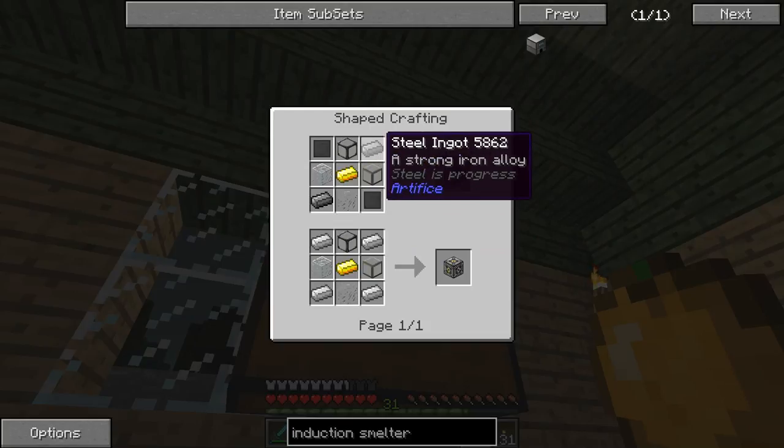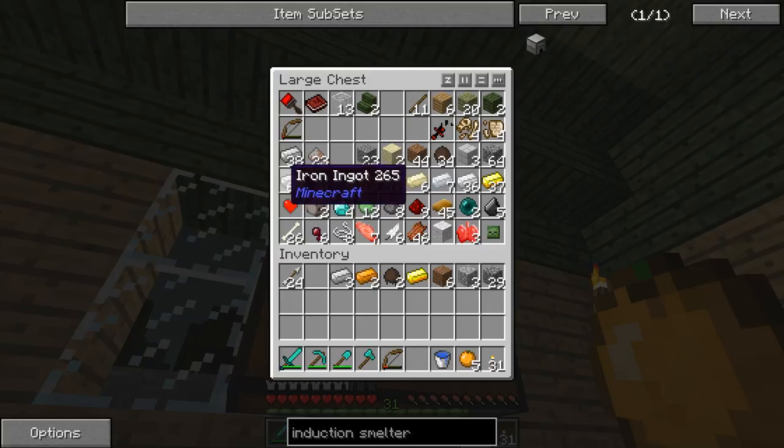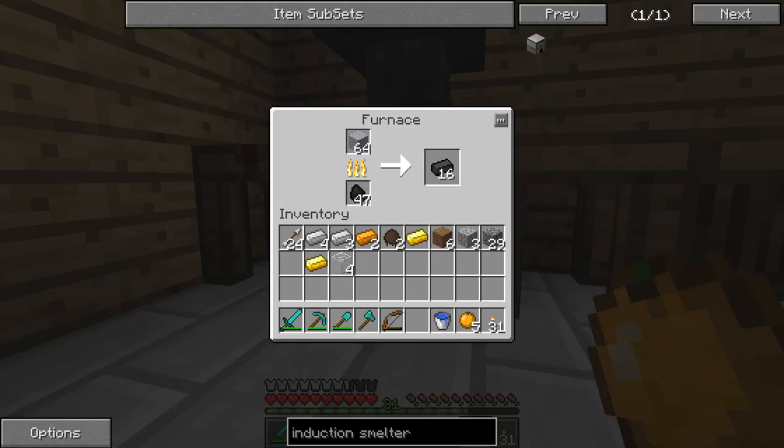Steel is easy — you just smelt iron. Some other gold, and glass — gonna do that really quick.